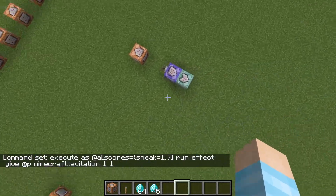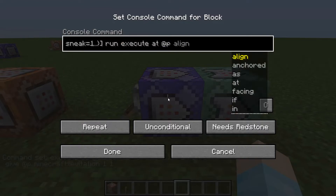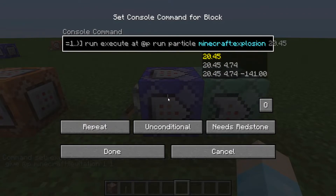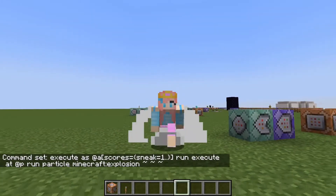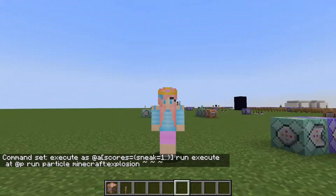There are a few more things you can do with this. Maybe you want to do: execute at a player run particle explosion squiggly squiggly squiggly. So now when you crouch, you basically start... the possibilities of what you can do with this are endless.